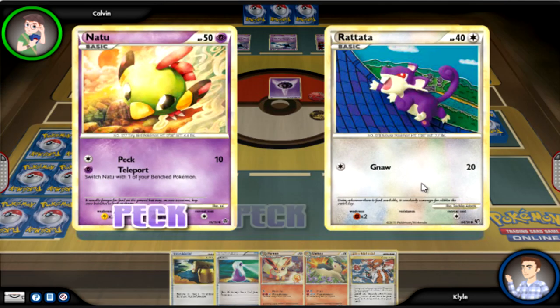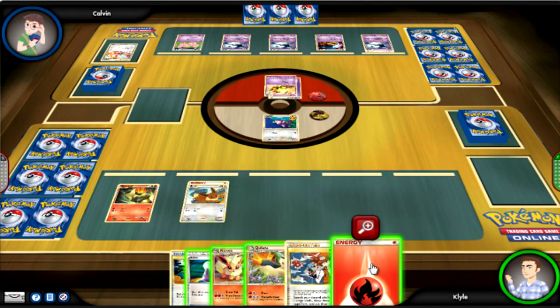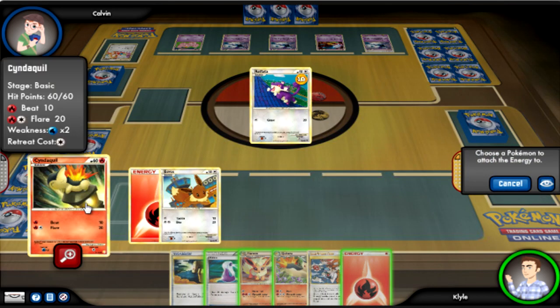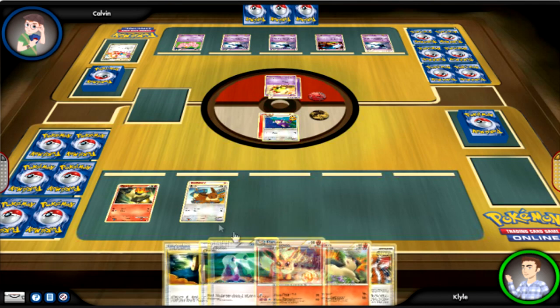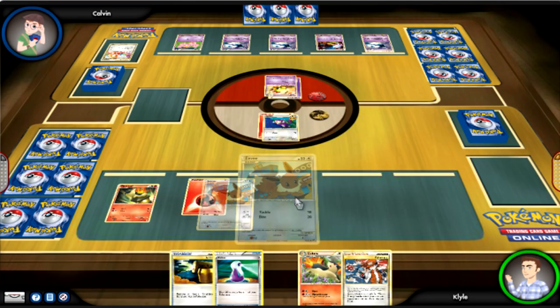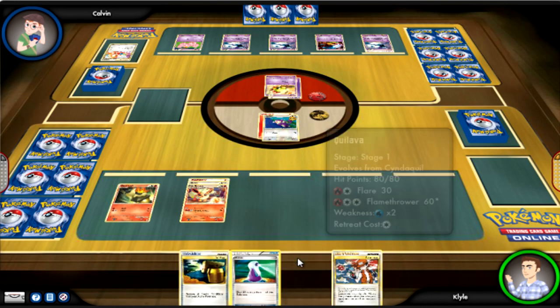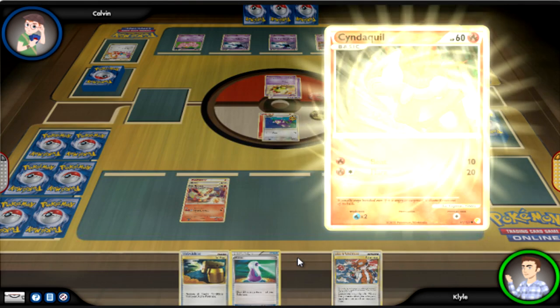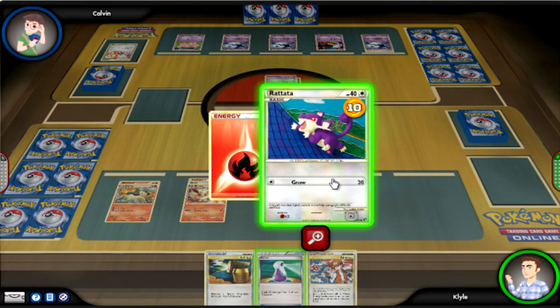Without having them take unnecessary damage. This guy has Natu - I don't want Cyndaquil taking that 10 damage. That's a lot. So I'm just going to attach a Fire Energy to Rattata, because I do want to inflict a little bit of damage and take advantage of that. I don't know what he has in his hand - maybe he has Zatu, which does like 50 damage for two energies. I don't want to be out of the loop. Surprise kill - my Rattata bit the dust, and I don't have my guy set up.